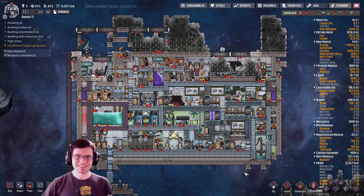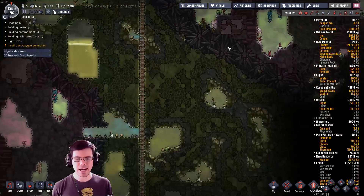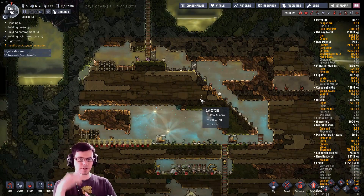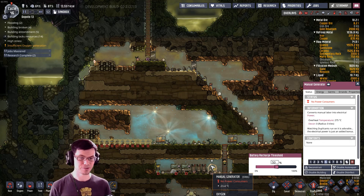Welcome back, my fellow duplicants, to Oxygen Not Included. This is DuPalo episode 4. In the last episode, we decided to take a couple of dupes and put them down here in the base. They're doing some research to try to save the space station up above. Those guys right now are pretty much surviving because they're running on a manual generator and harvesting voles to keep the heat down and the oxygen flowing.